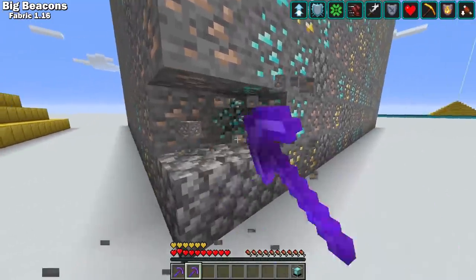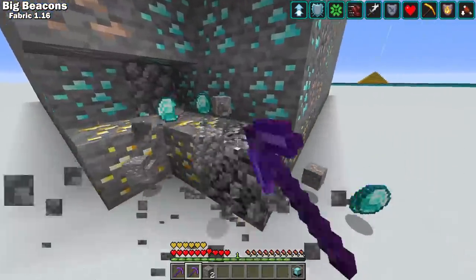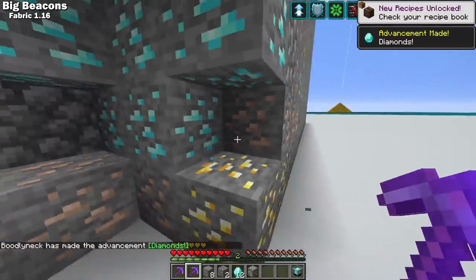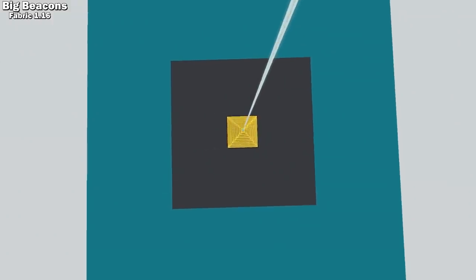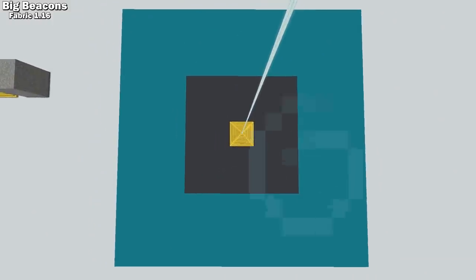This mod also gets rid of the activation cost of beacons because they needed the GUI space — and honestly, what difference does one iron or gold ingot make anyway? Every level of the beacon also increases its range. The gray area here is the range of a max beacon in vanilla, and the cyan is the range of a level 10 beacon with this mod. I'd like to see somebody try to pull off a full netherite beacon with this mod.